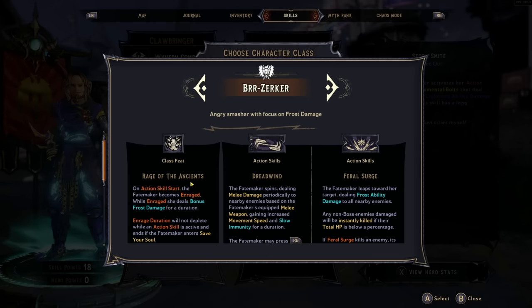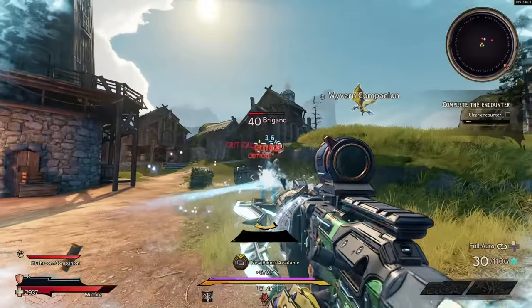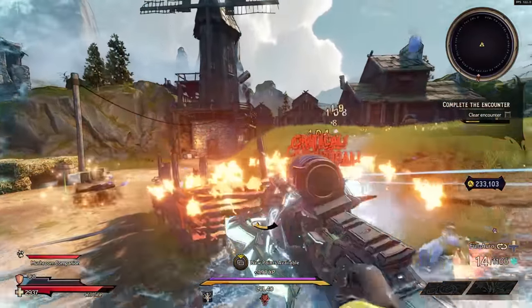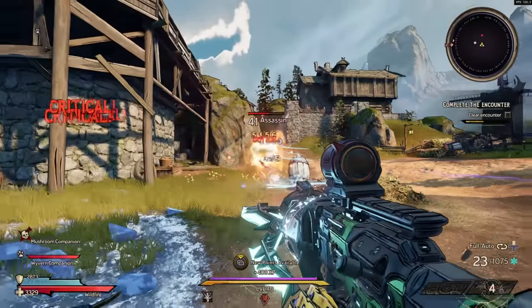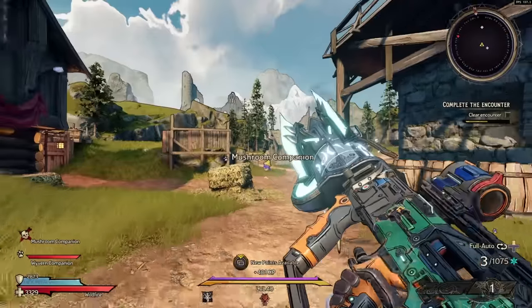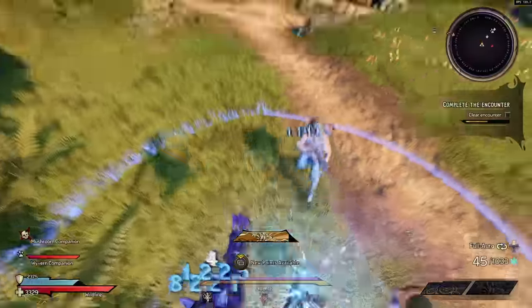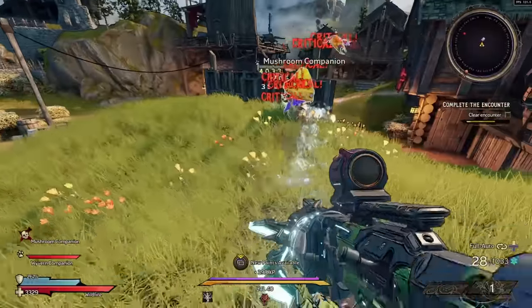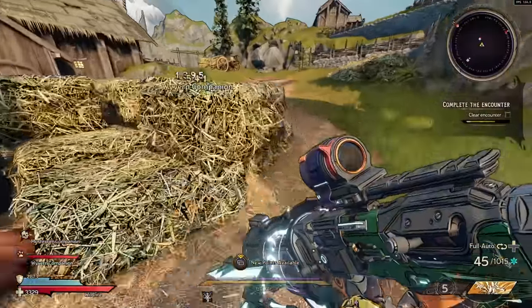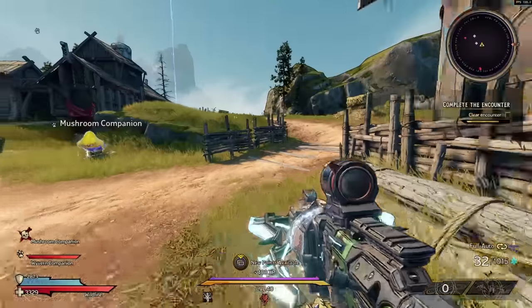Storm Smite pairs well with the Berserker's low-cooldown action skills like Dreadwind or Feral Surge, or with the Spore Warden's Barrage to keep triggering bolts and activating fire/lightning-based effects. However, Storm Smite has a 25-second cooldown, and that's where the Clawbringer really hurts. I hope they buff this cooldown to enable low-cooldown action skill builds around Storm Smite, because at the moment the Clawbringer is struggling at endgame.